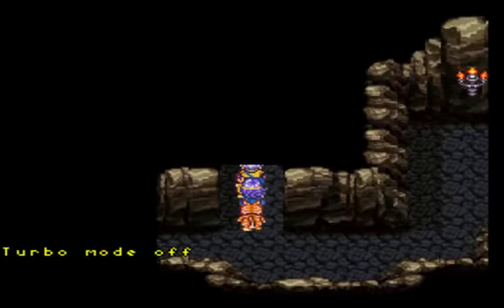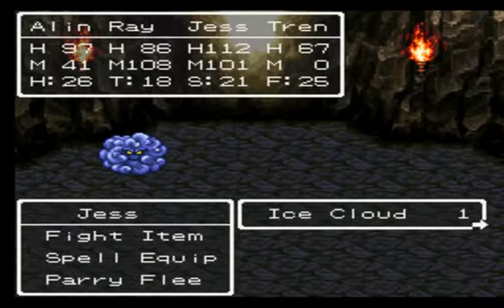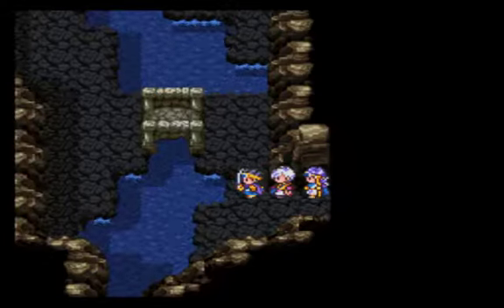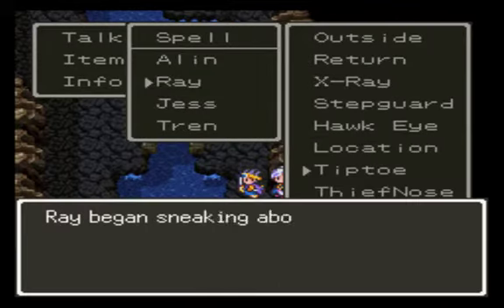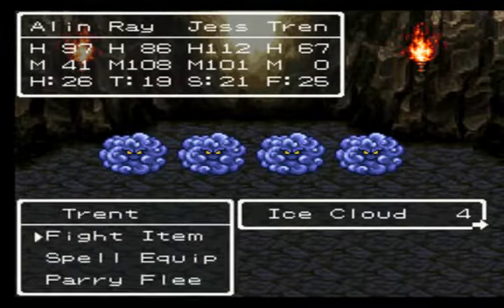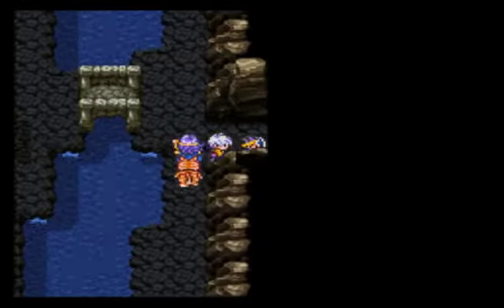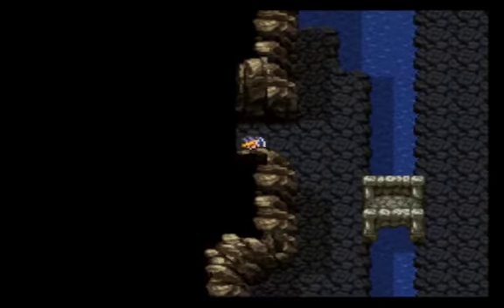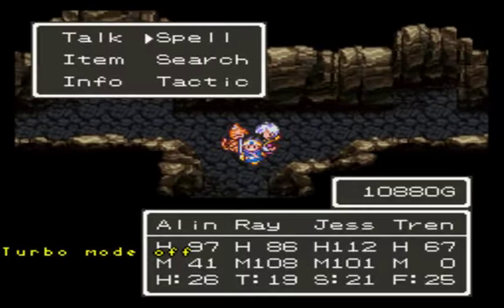Alright. Can we go up this way? No. Level 19! Oh, I went the wrong way. Wait — do I still have Tiptoe on? No, I didn't. That would be explosive. I hate these enemies. Ugh. Here we are. Let me go down here. Tiptoe again.